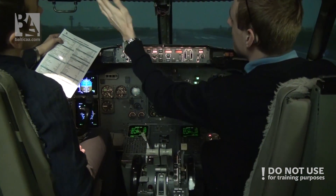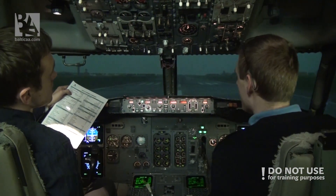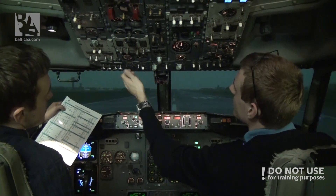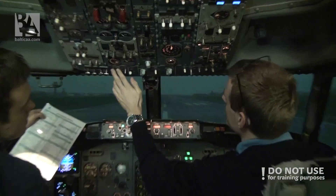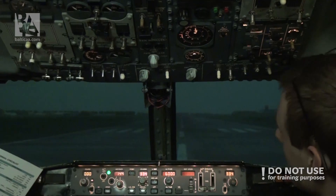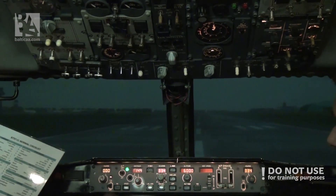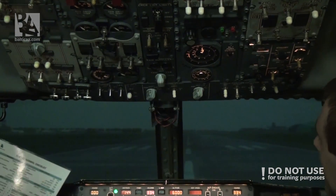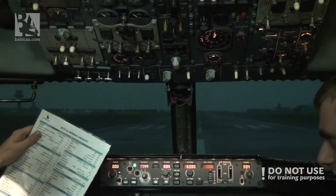We can check everything here. We have the lights — turn on the runway turnoff lights, strobes on, and this looks alright. Pressurization to flight, pressurize the cabin, and before takeoff checklist.